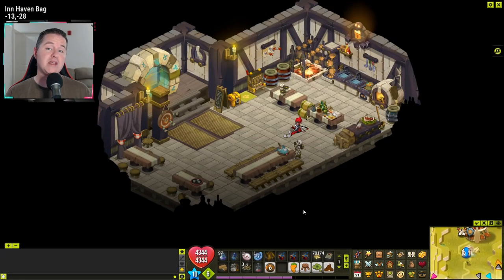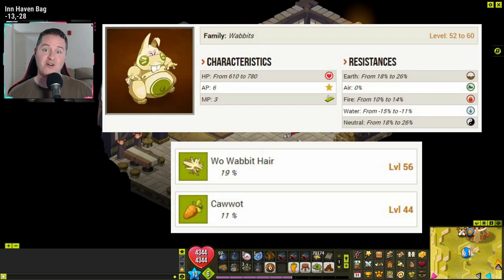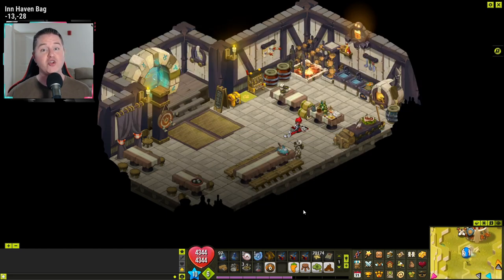My final and probably biggest comma-saving suggestion for you: you could knock off close to 200,000 commas from your shopping list if you hunt down the woo wabbit hares yourself. These have a base drop rate of almost 20%, and with idols you could bump that up even higher. Another great thing is they also drop cowits, which sell for almost 1,500 commas a piece. Even if you only drop half the hares you need, you could list and sell the cowits to cover the cost of the other half.